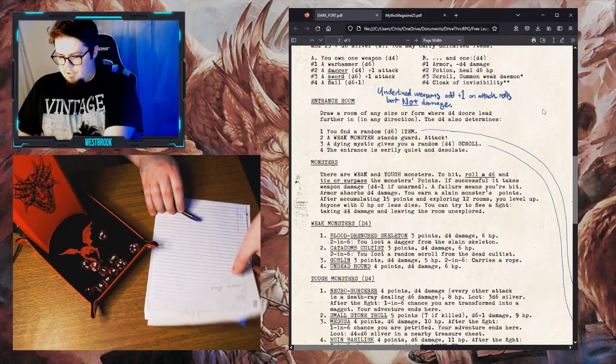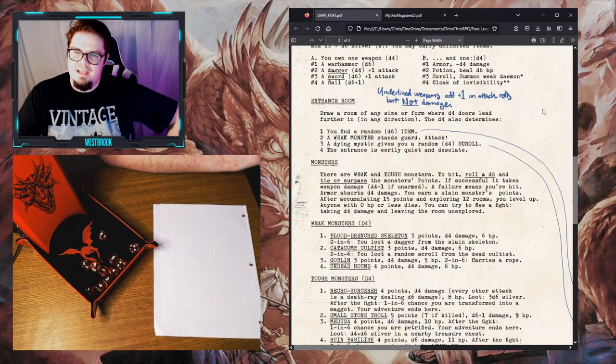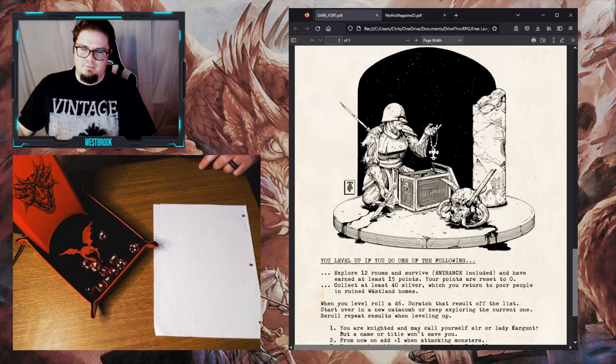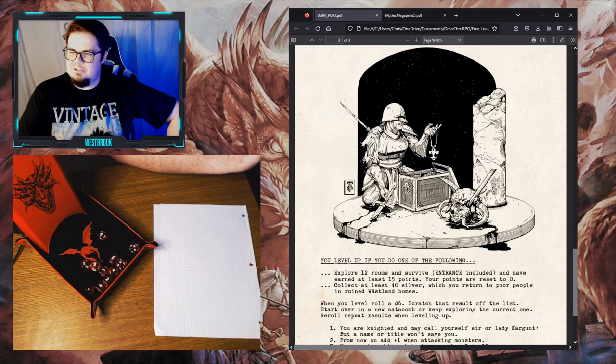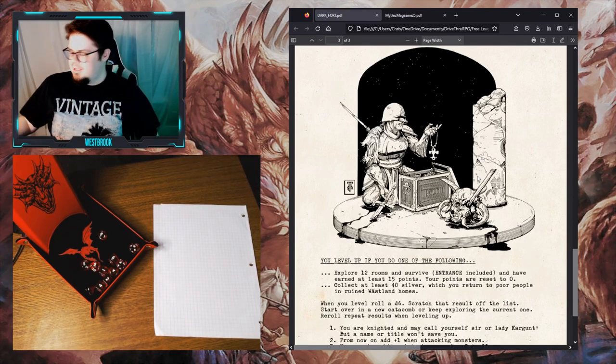Let's get started with the game. It's played by delving into catacombs, surviving the horrors, and collecting money. You level up if you can explore 12 rooms and survive earning at least 15 points, or if you can collect at least 40 silver and return it to poor people in ruined wasteland homes. Points are earned by defeating monsters or solving riddles.